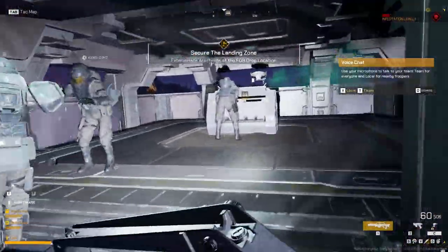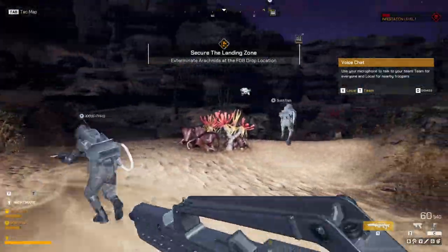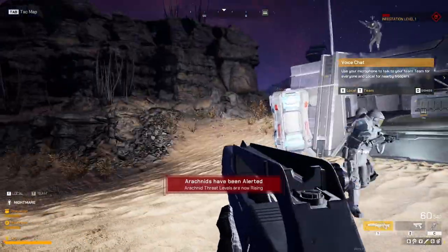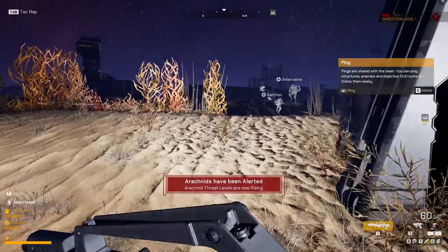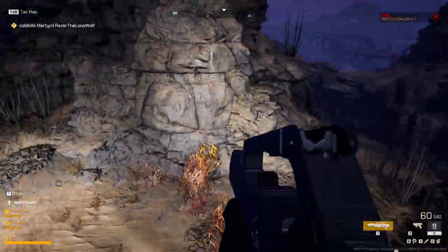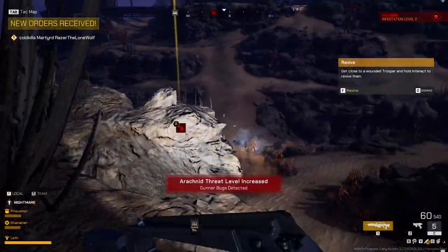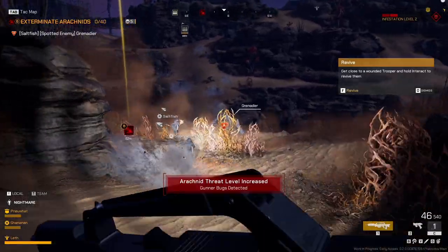There's ammo here — we have incoming bugs. Secure this area. How do we secure it? Am I supposed to heal people? Are you a support? Yeah. Press C to use your ability. Oh, I have like a rocket pack. Elevated arachnid threat levels have been detected. Oh, there's a big dude — turn to the objective.